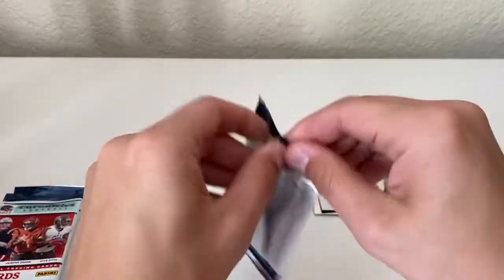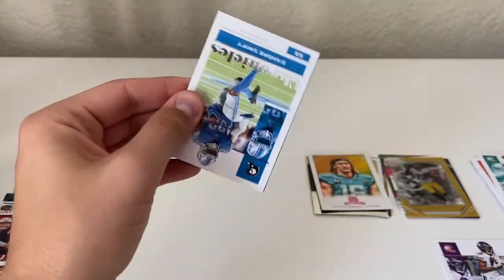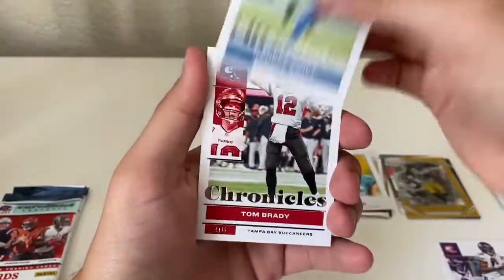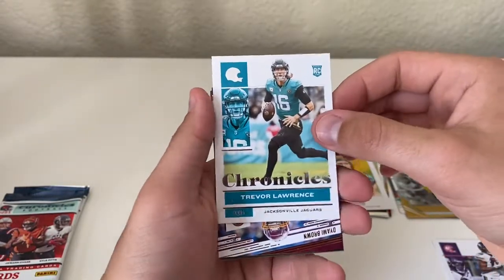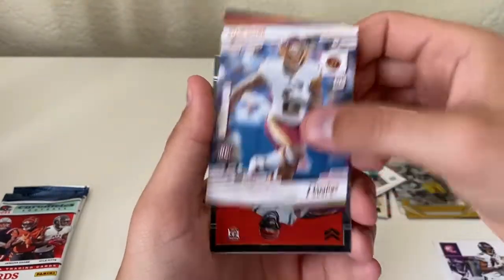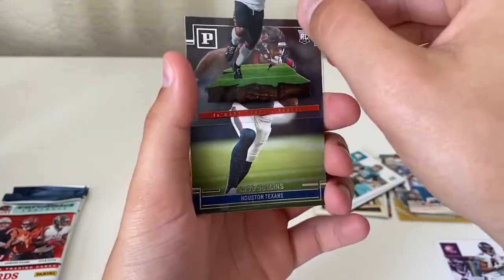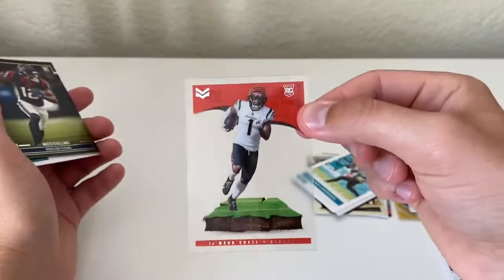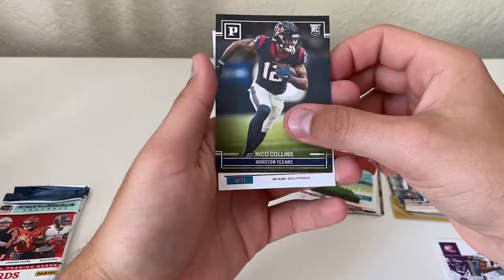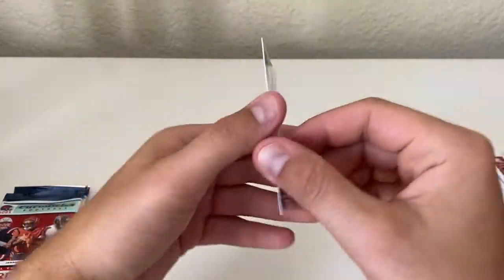Alright, three more packs. DeAndre Swift, Tom Brady, a Trevor Lawrence Chronicles base, Deami Brown Prestige, and a Jamar Chase Magnitude — really like these cards, that's pretty cool. Nico Collins and Jalen Waddell pink.